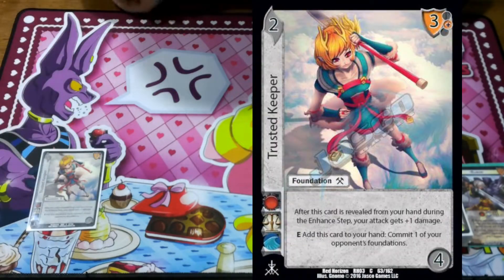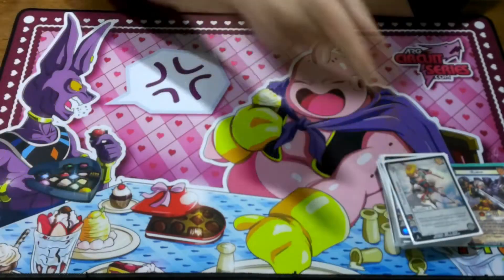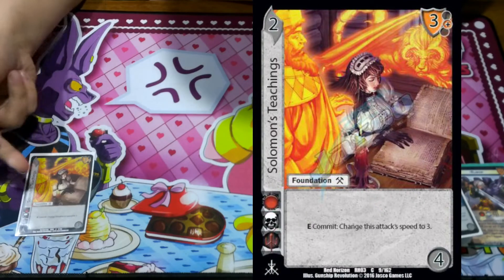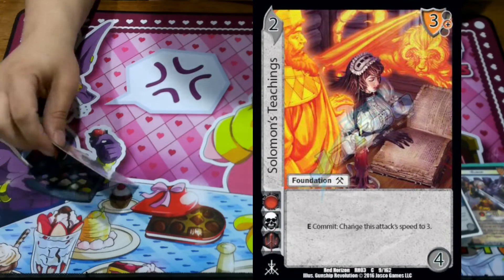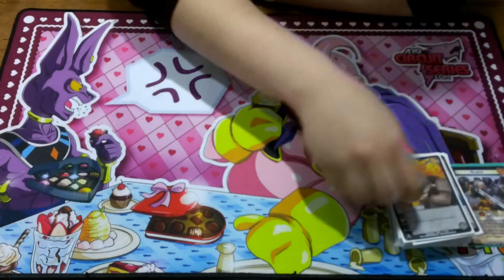One Trusted Keeper — it just says add to hand and commit something you don't like. So you get a block to hand and commit something you don't like. One Solomon's Teachings — just commit and change the speed to 3. So if they get their speed up to like 6 and you can't handle it, just send it to 3 and block it.